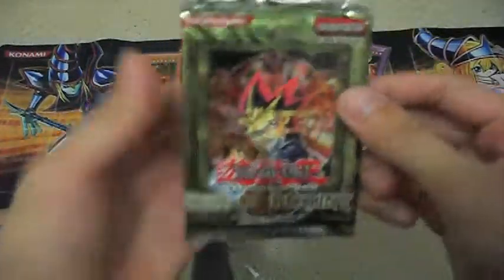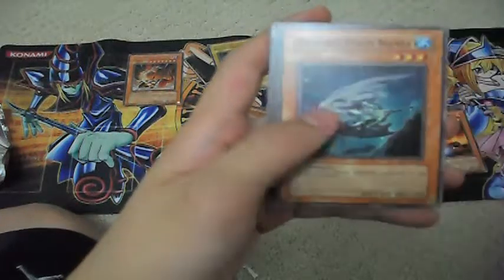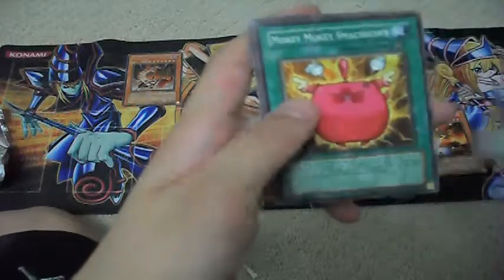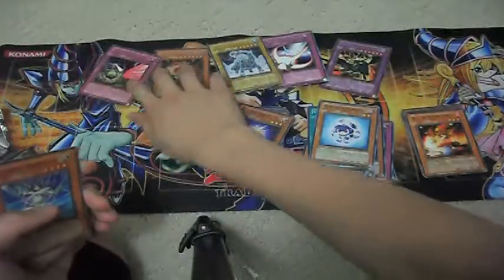Last pack from Rise of Destiny. We get Element Magician, Tactical Espionage Expert, Harpy Lady 2, Creeping Doom Manta, a rare Covering Fire, Ballistica Rampart Smashing, Moki Moki Smackdown, The Creator Incarnate, Woodburg and Pachi. Only Rares.